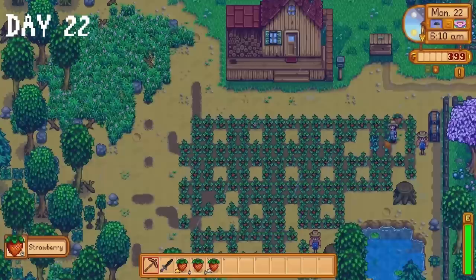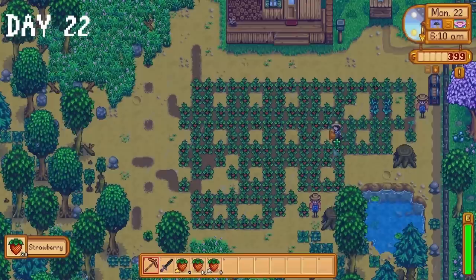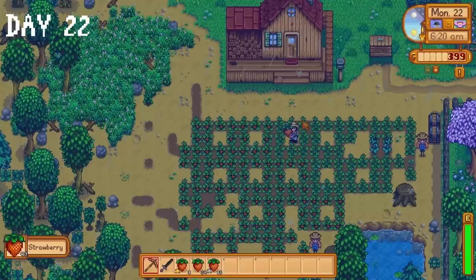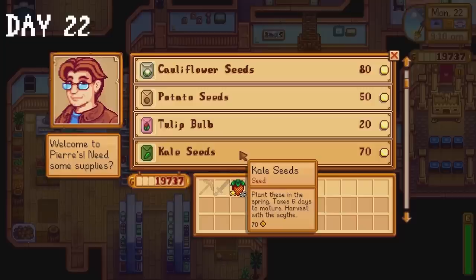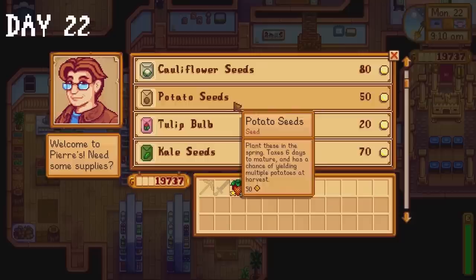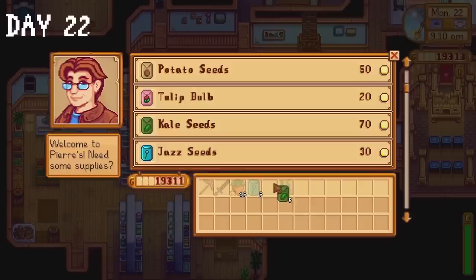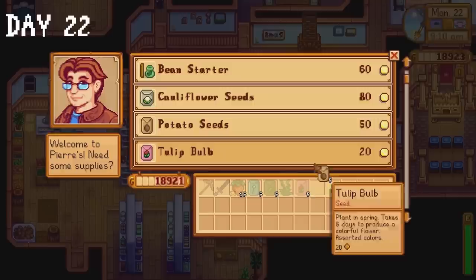Our strawberries are finally ready for harvest on day 22. I cannot even begin to describe how happy this made me. It felt like waking up early on a Saturday morning, going downstairs to watch cartoons, eating the biggest bowl of cereal you've ever made. All is well. I sell most of my strawberries to Pierre and buy some spring crops, return to my farm to plant the seeds. Then it's time — I've been going through the mines with a copper pickaxe and no backpack upgrades. I think we've used up all our good luck.